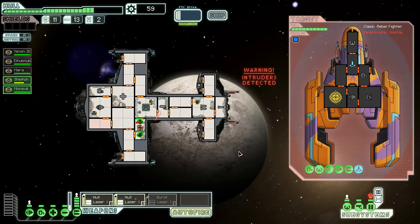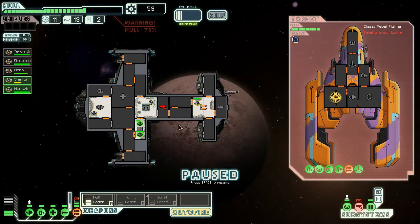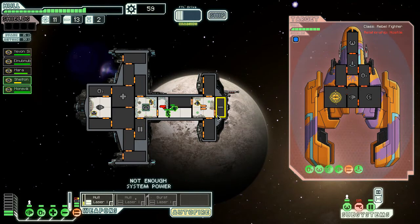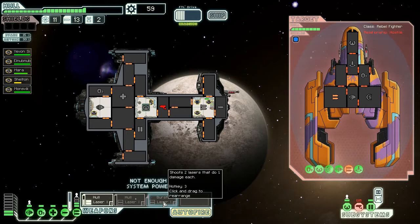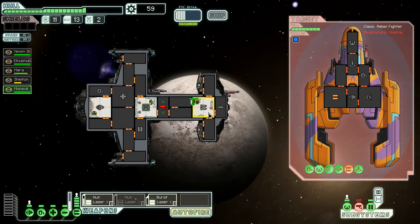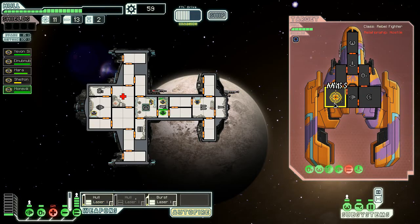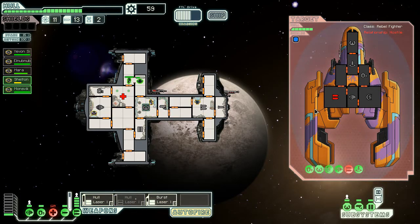Pirates — they're teleporting over. We've got plenty of crew to fight them. Apparently we didn't shoot anything — might have should've switched to the burst laser. The good thing is we've taken out his weapons; the bad thing is he's taken out ours. I'm going to turn on the burst laser instead because it'll charge a bit faster. Everybody here needs healing. That's a big problem with this ship.